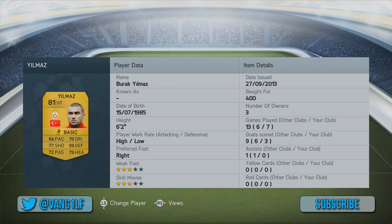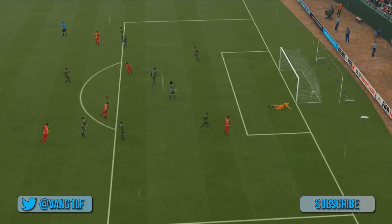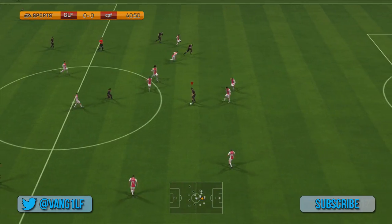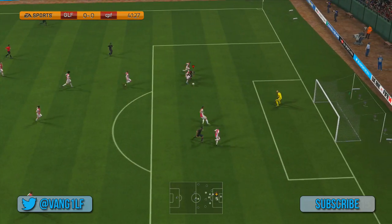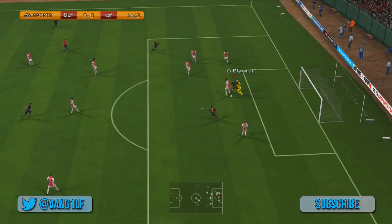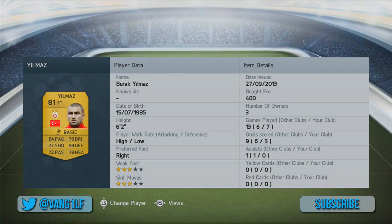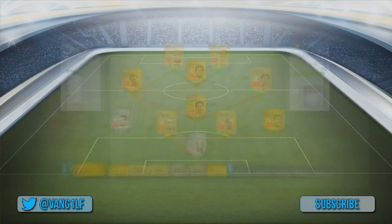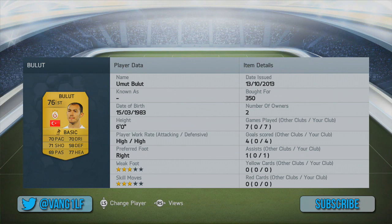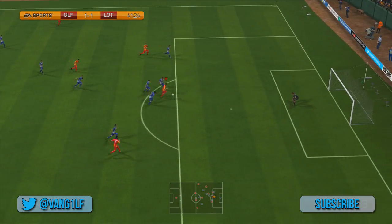We've got Yilmaz up front. I used him last year and didn't enjoy him, but this year I enjoy him much more. Look at that finish — absolutely beautiful. He's so big, strong and fast — physically the perfect kind of striker. He's really good at winning headers and can just run through defenders. Countless times I thought I'd lost the ball, but as the defender came towards him he just shoved them out the way — he's like a brick wall.